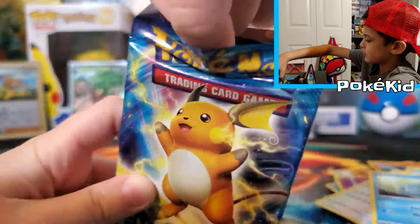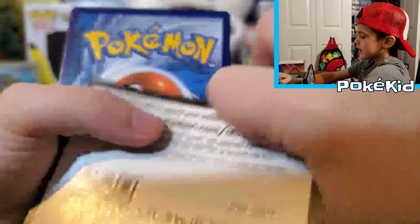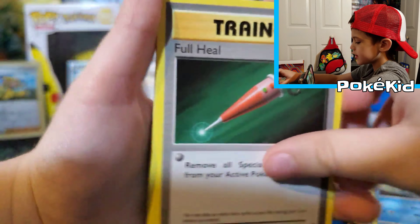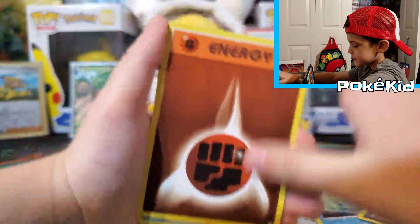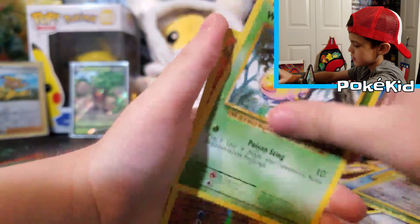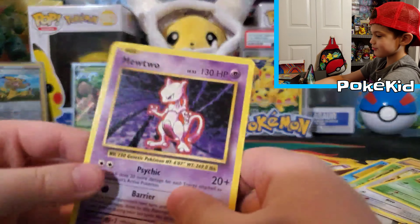We're on the second to last pack. And now we're going to do an Evolutions pack. And here's a code for you guys. Full Heal, Machoke, Potion, Fighting Energy, Staryu, Tangela, Rattata, Weedle, Reverse Holo Ninetales, and a regular rare Mewtwo.